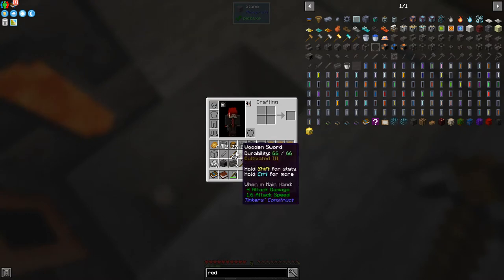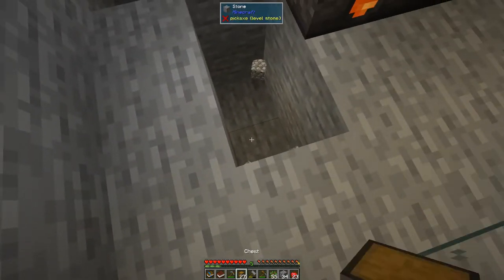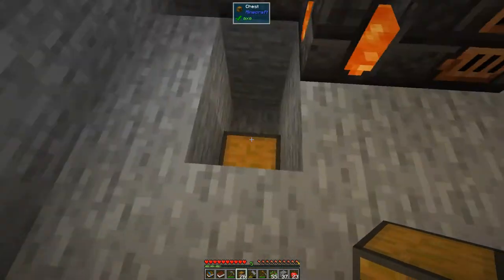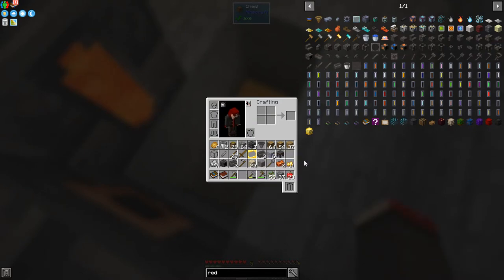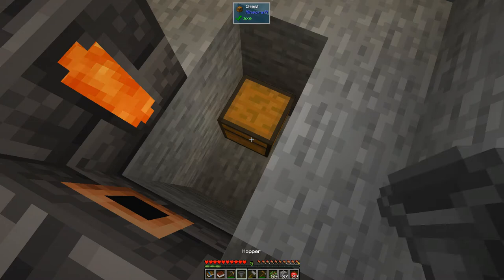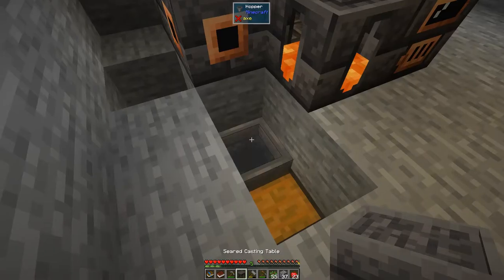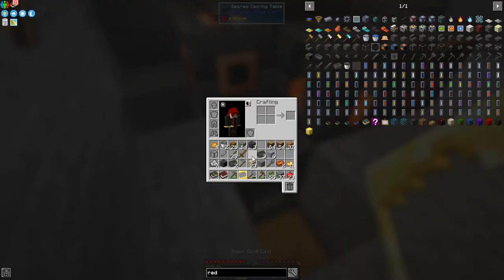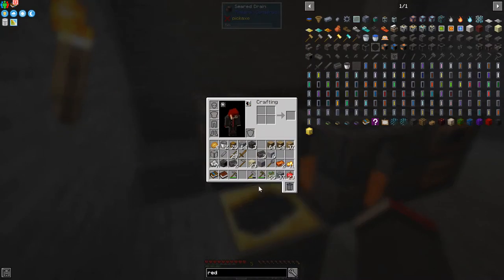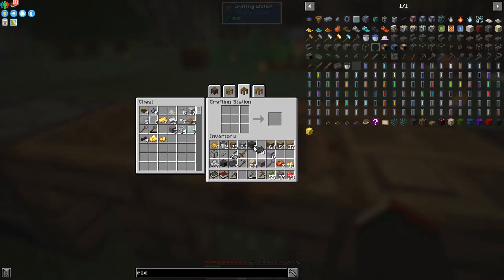I've got some iron clusters in here ready to go. Let me break this up with the right tool — probably the mattock. Let's break the hopper and the basin. My storage might be a bit full but it doesn't matter. We'll put a chest down here, then jump down and put the basin on top of this with a shift click, and then put the ingot mold cast in place.